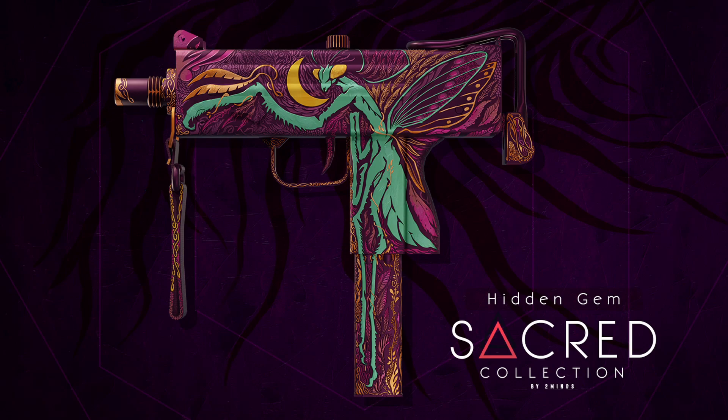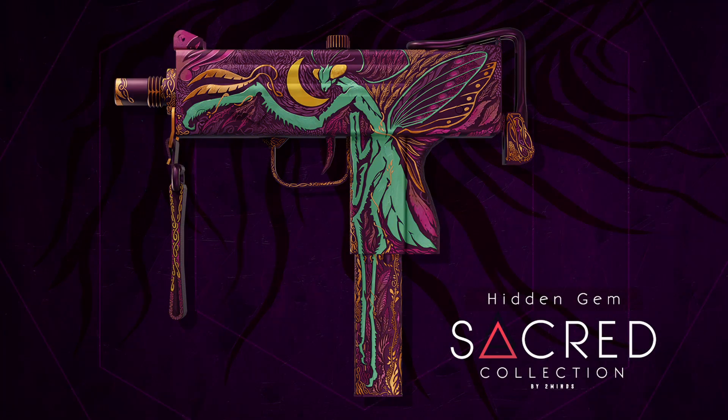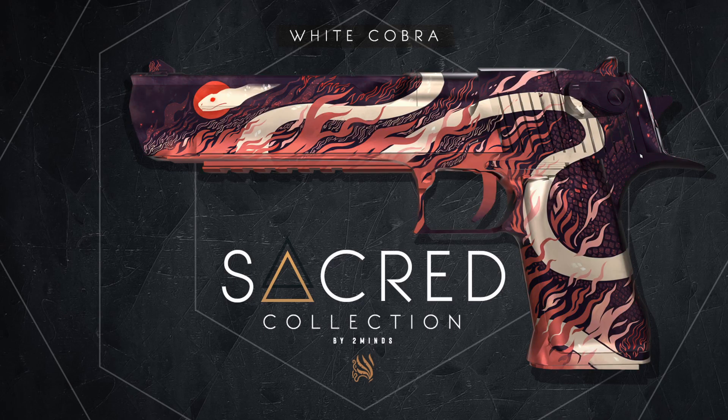Next up, we have the Hidden Gem MAC-10, which also was designed with two separate colorways — one being more so pink and green, with the second one being blue and orange. They both look really nice, but in my personal opinion I would like the blue one a little bit more. I do think the golden accents on it make the skin look really nice, as well as the incredible detail that is just all the way around. That is something which you will find is pretty common in all these designs — they have a bunch of little details all around the skin. Next up, we have the Cobra Deagles: the first being the Jade Cobra, a sort of green and orange colorway, with the second being the White Cobra, being pink and off-white. You will notice that all these skins and recolors actually match together, depending on what recolors get chosen — the lighter variations or the darker ones.